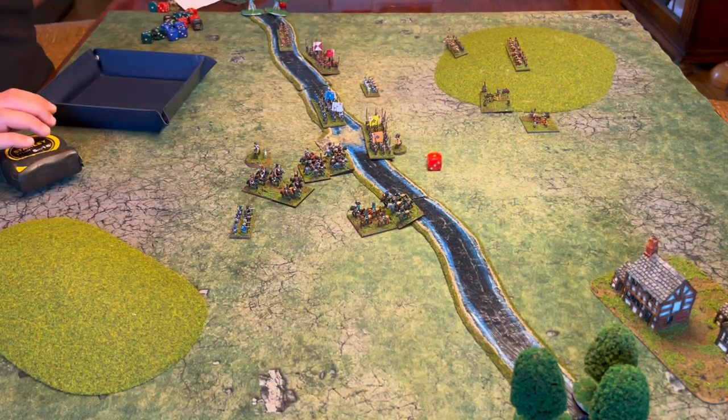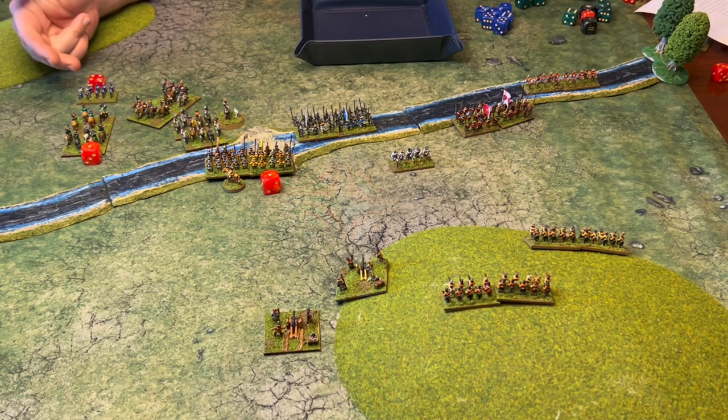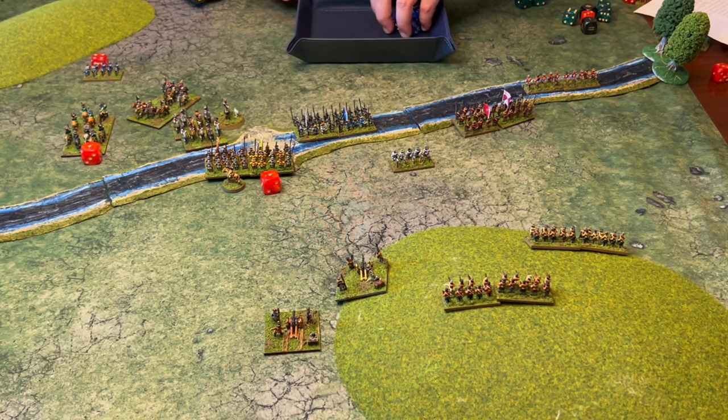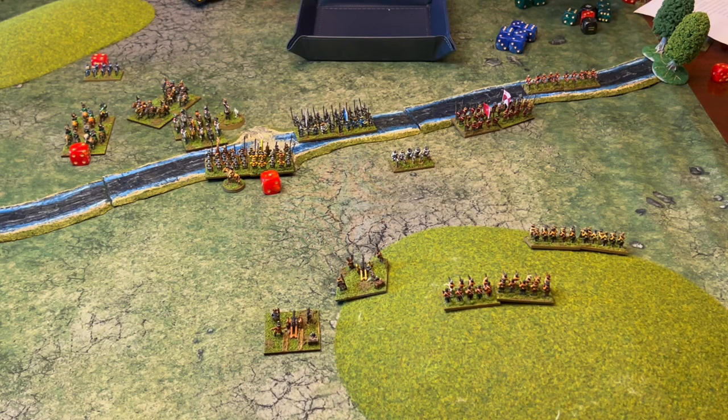We rejoin the action as the baron's trotters attempt to caracol. The unit we're looking at is the trotters. Having caracoled — fired at the commanded shot unit — it now has the option to attack. The commanded shot has the option to evade, which they attempt on a 7-up, and they succeed. This means they move back half their move, then fire normally but at minus 1 to hit — so normally at 5s, they're now at 6s. That scores 1 hit, causing another casualty on the attacking trotters, and they succeed their morale test.